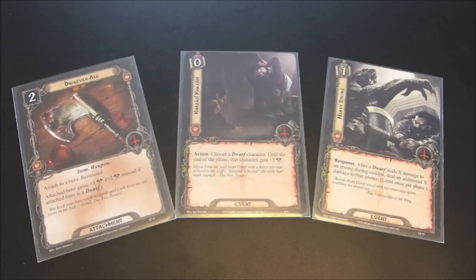Let's take a look at some cards to boost his attack even further. The Dwarven Axe is attached to a hero, restricted. Attached hero gains plus one attack — plus two attack instead if attached hero is a dwarf. So if Gimli has already taken six or seven hit points of damage, you then have this on top of him, allowing him to have a ridiculous attack. Then you could play Khazad Khazad with a cost of zero — choose a dwarf character, and until the end of the phase that character gets plus three attack. And you could then play Heavy Stroke: after a dwarf deals X damage to an enemy during combat, deal an additional X damage to that enemy once per phase. You're starting to see that Gimli has the potential to one-hit almost every enemy in this game — just superior attacking ability, almost the counterpoint to Beregond.